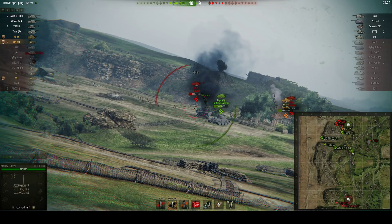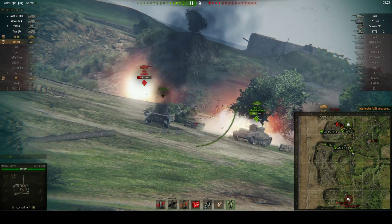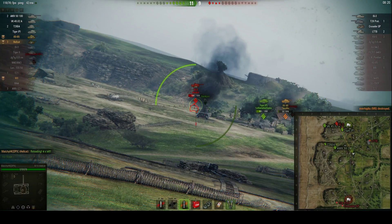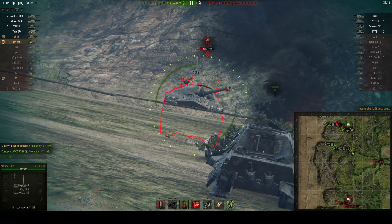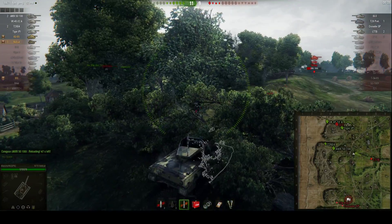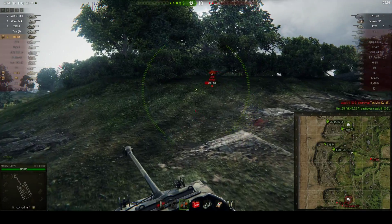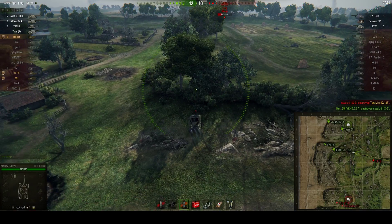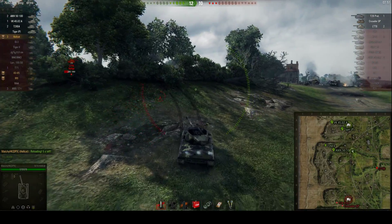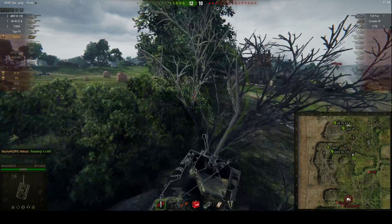The IS-3 backs off and creates a bigger angle just in time to stop Matchy's shell. He confirms the kill on the M6, picking up his third kill of the game. Score's now 11-9 - not looking too bad for Matchy, but he needs to bear in mind he's still only tier 6 and lucky to still have full hit points. He's out of premium shells now - that was actually a high explosive shell fired towards the IS-3. The VK kills him as Taramik in the KV-85 gets taken out. It's still an okay lead at 12 to 10.